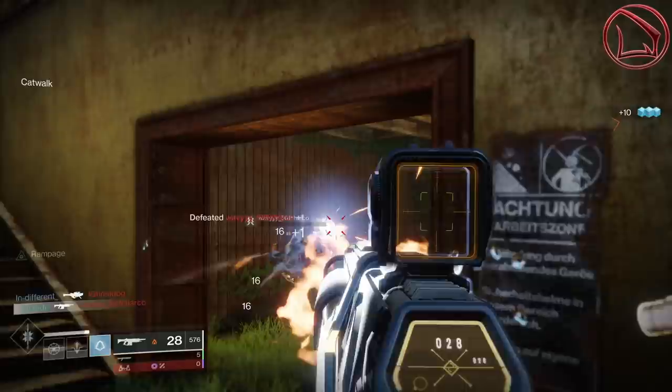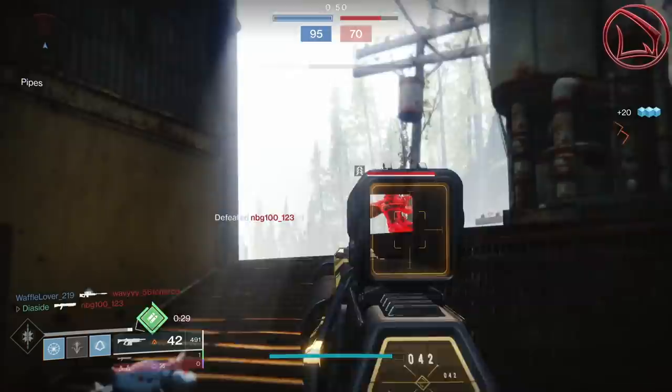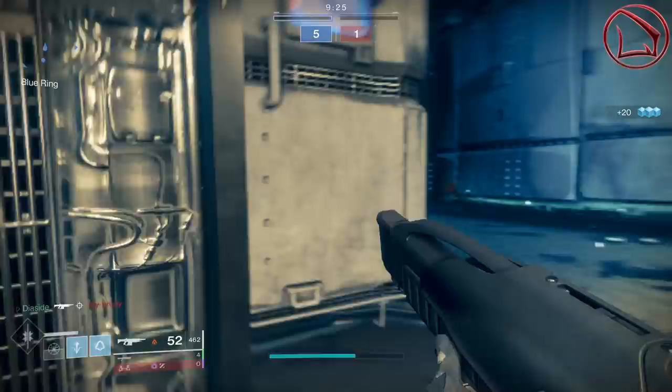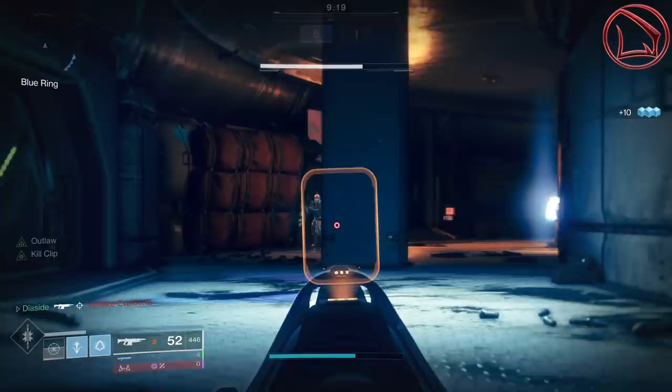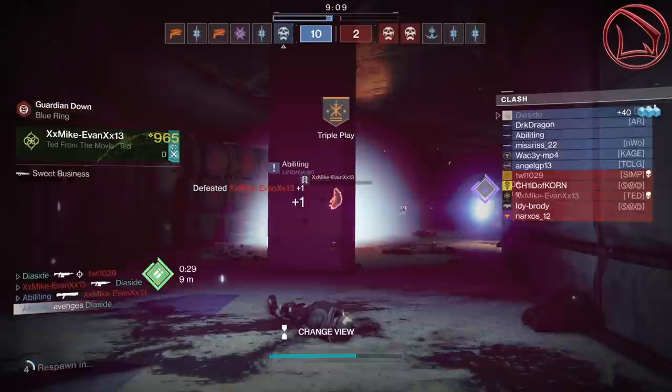What you've got to comprehend next is these weapons' TTK stats. Both the Summoner and the Galliard are in the exact same archetype and thus have the same optimal time-to-kill and body shot TTKs. To be more precise, each of these two takes 13 body shots against a guardian at tier 10 resilience to get that body shot TTK at 1.2 seconds. As for the optimal TTK, these two only need 8 crits against a guardian at tier 10 resilience to achieve the optimal TTK of 0.7 seconds.